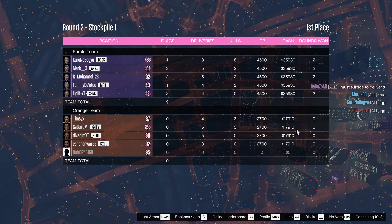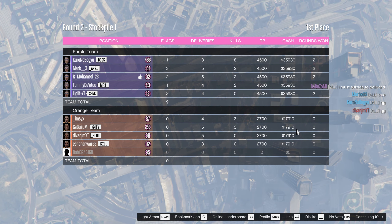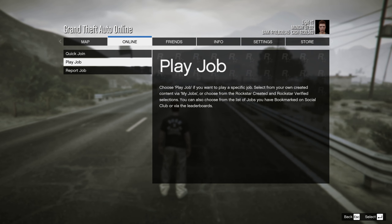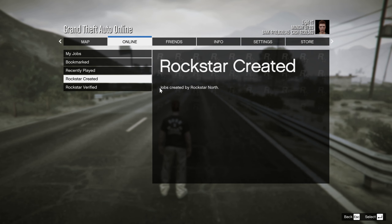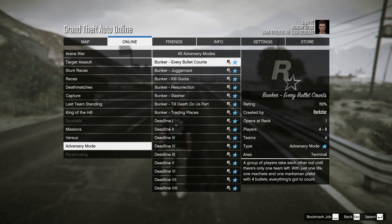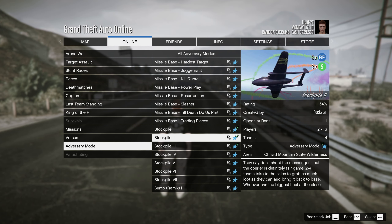The first thing you want to do is make sure you're in any GTA Online session. After that, press Options and go to Online, go to Jobs, go to Play Jobs, go down to Rockstar Created, and then scroll down until you find Anniversary Mode, then scroll down until you find all of the Stockpile missions.